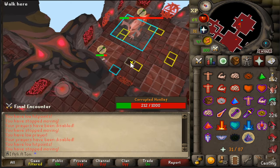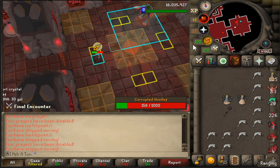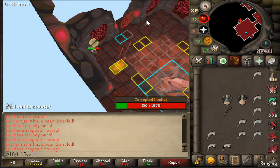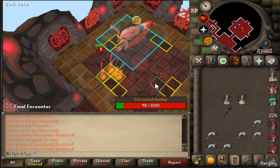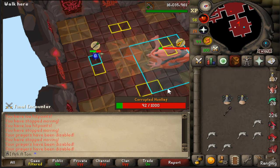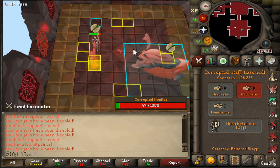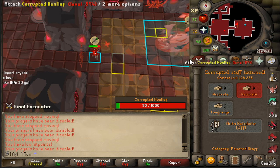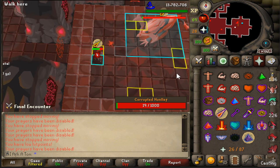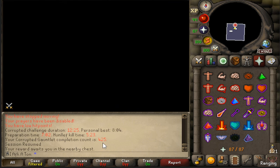One more tip: don't have auto-retaliate on at Hunllef — it's a death trap. There will be times where it attacks you and drags you back in, potentially over tiles or into tornadoes. Definitely turn it off. And there's the kill — proof that I know how to do this. For some perspective: I have 424 kills and 152 deaths. A lot of deaths, partly because I'm often streaming and distracted. Corrupted Gauntlet is not easy even with near-maxed combat — without Rigour I still struggle. But that's part of what makes it a challenging and rewarding piece of content.